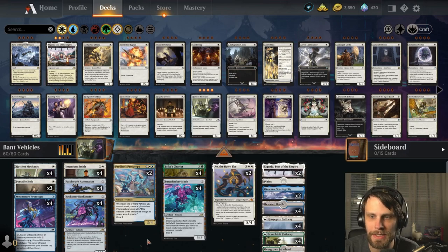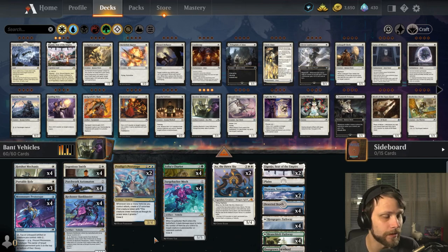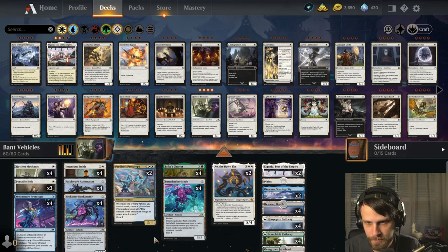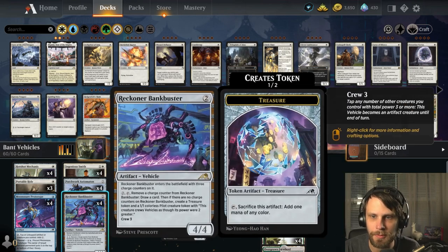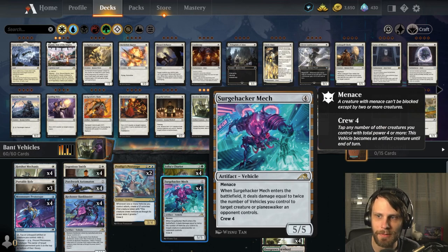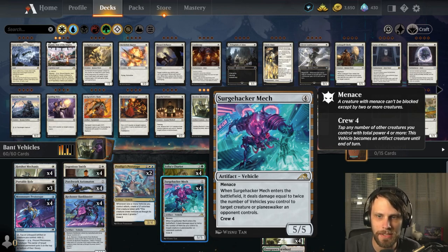What's really nice about these kinds of decks is they're a little bit more resilient to things like sweepers. Generally the sweepers are sorcery speed, and you've got so many vehicles that just provide other value — like Reckon, or Bankbuster, or even the Surge Hacker Mech, which just comes down and deals some damage. It's kind of okay if they sweep because your vehicles stay on the field, and you usually still have outs the following turn as long as you've got a creature in hand that can crew the vehicles.